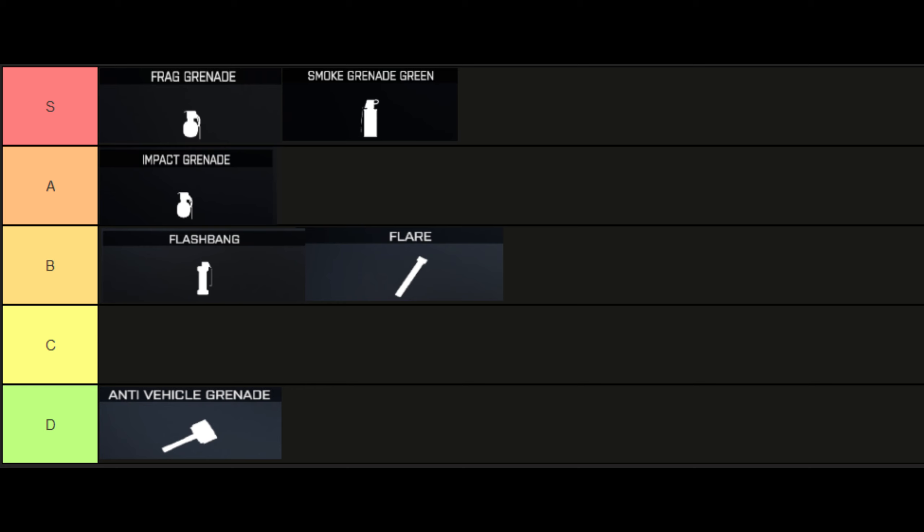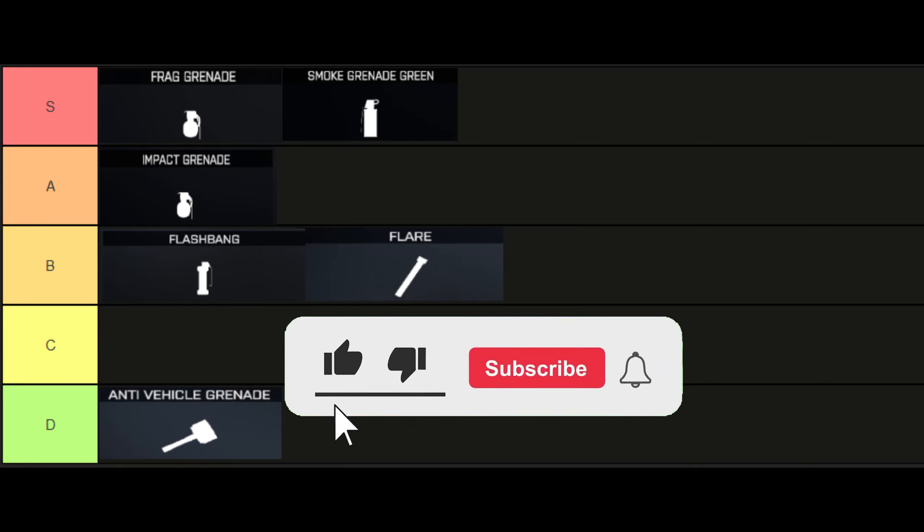I'll close by throwing together a quick tier list. Anything A or above are great meta grenade options. B tier are situational, and sorry D tier, but I would never consider running you in the current state. Thanks for watching. If you have a suggestion for future videos, let me know in the comments.